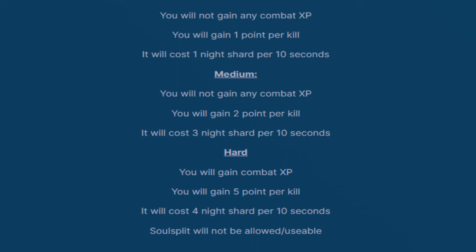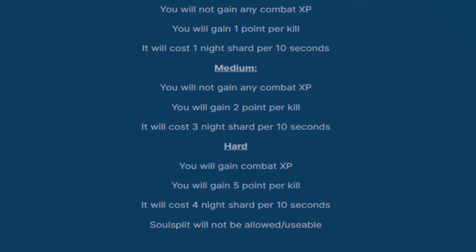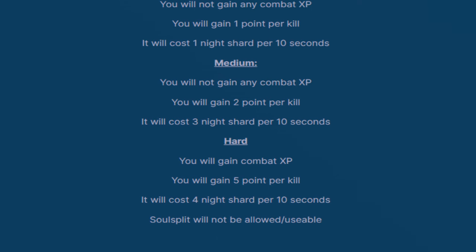For the medium zone you'll get two points per kill, however it will cost you three nightmare shards per 10 seconds. For the hard zone you will be gaining five points per kill, however it's going to cost you four nightmare shards per 10 seconds.